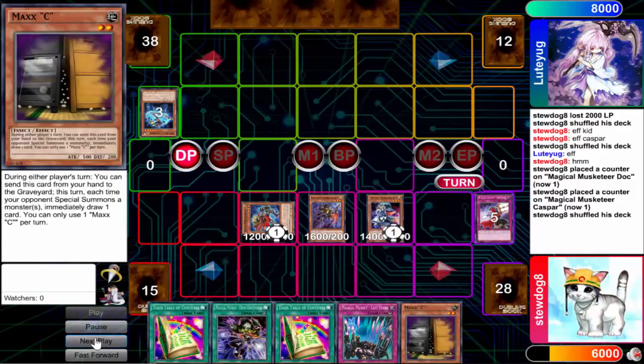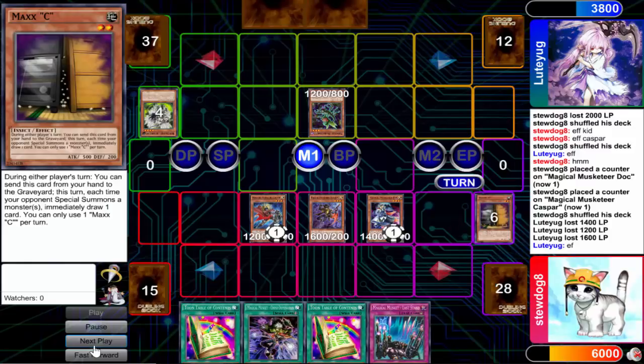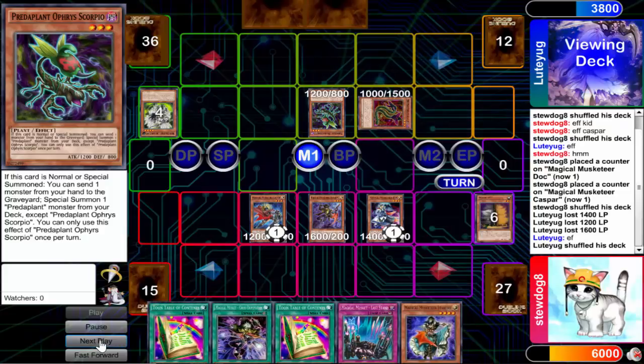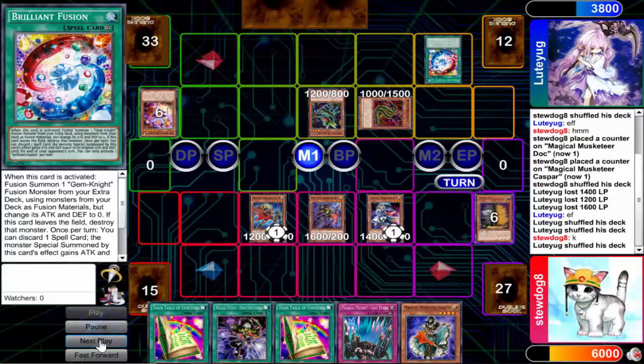I draw this Maxx C and this Maxx C puts in a lot of work, I just poke for a decent chunk of damage here. I don't want to be spamming my mouse, I'm just going to make him take the Maxx C challenge here — could've just stopped his entire play, but you know what, I like drawing five free cards. Last time I checked, drawing a million cards is pretty fun, but I just like seeing everyone fail with the Maxx C challenge, it makes me feel good on the inside.